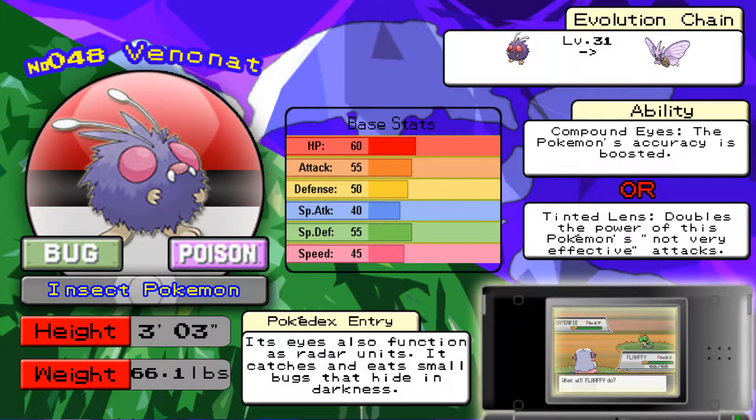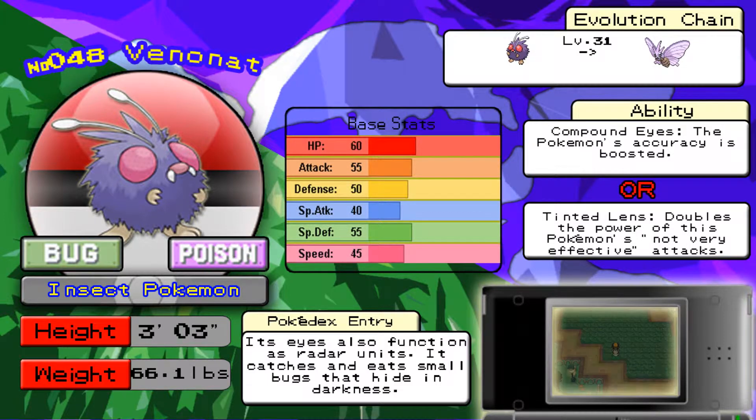Venomoth also has a pretty good move pool — it learns Signal Beam, Secret Power, and Bug Buzz, which are pretty strong special offensive moves. It has 90 base Speed and 90 base Special Attack to back it up. I think it does pretty well, it's just that overall in-game it's not as viable because of all the Poison types.